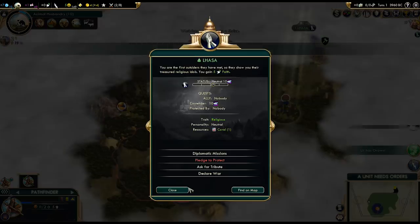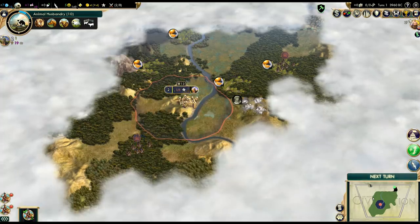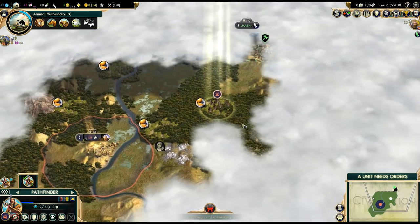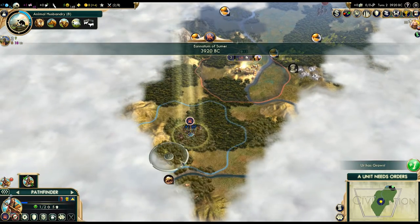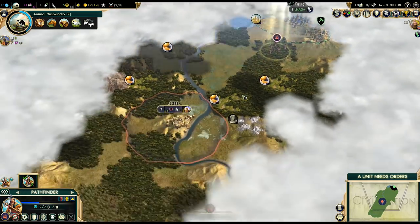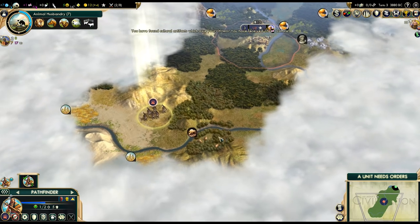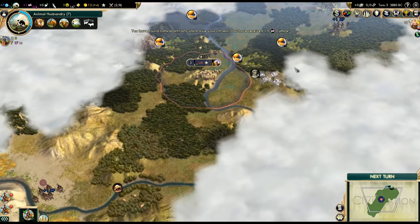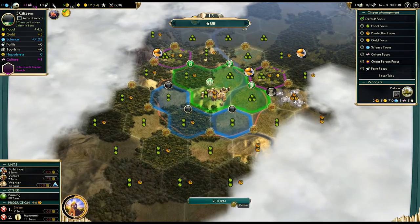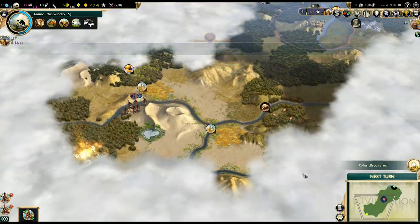Let's go explore and find some neighbors. We got a city state. That's a lot of citrus around here - I guess that means we're pretty much guaranteed the Monopoly bonus. Let's go and explore. Here's the first ruin. And some truffles. And wheat on a floodplain. We got culture - 15 culture. I'll take it. Up to three population. We need our border to expand ASAP. I want that citrus. Let's go find some more ruins. Here's another one.